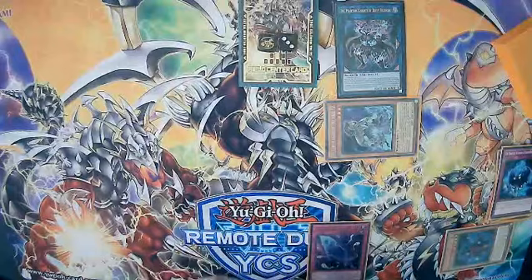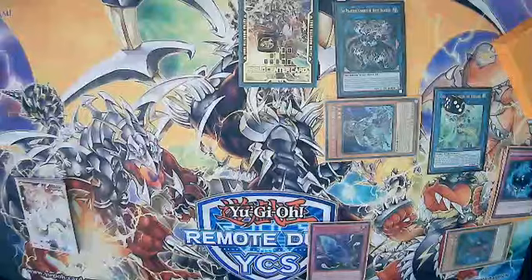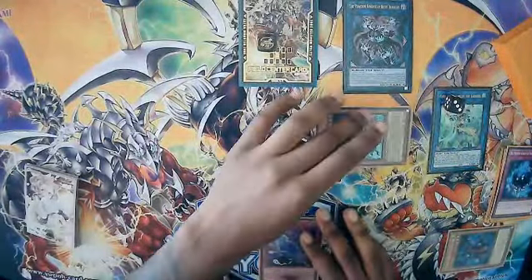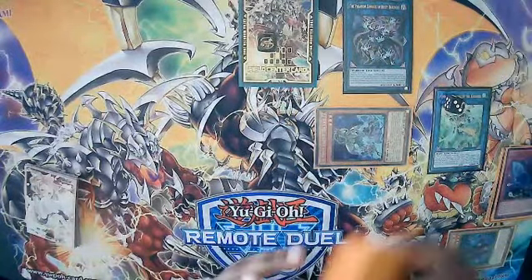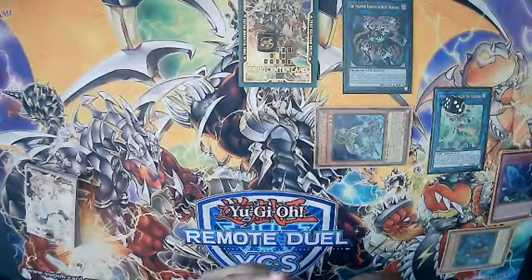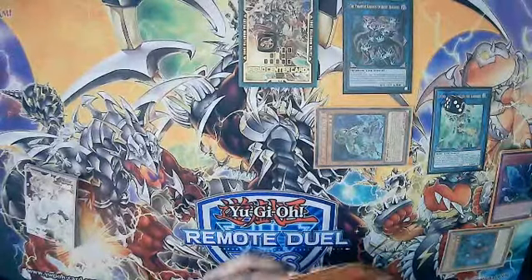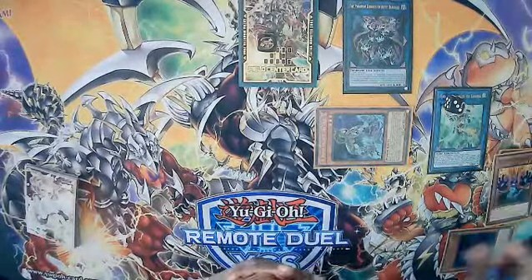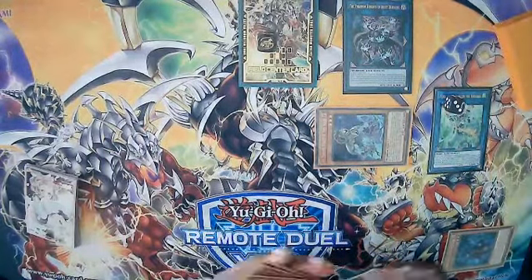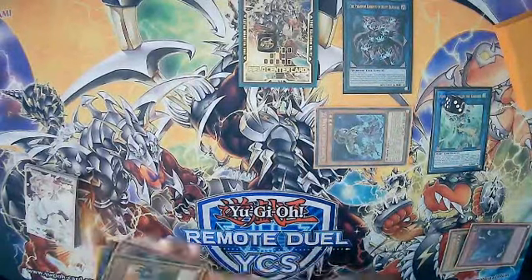Since I don't own a Verte Anaconda or Dragoon yet, when I get them Appaloosa's spot would go to them. We use Torn Scales' effect — this time we discard Fog Blade and send Ragged Gloves to the graveyard. Then we use Fog Blade's banish effect from the graveyard to bring back Silent Boots. Then overlay for the first Leviair.